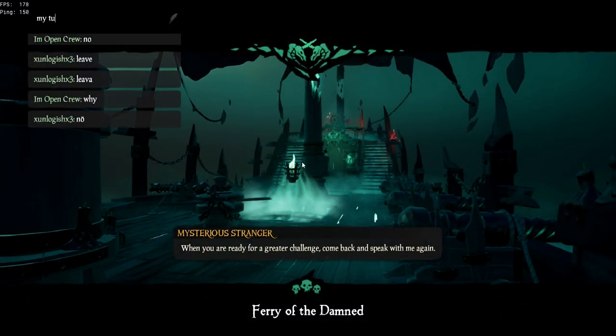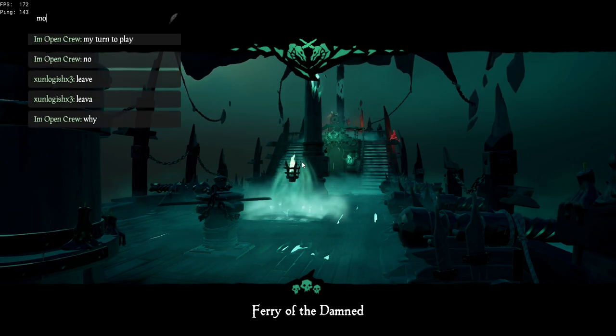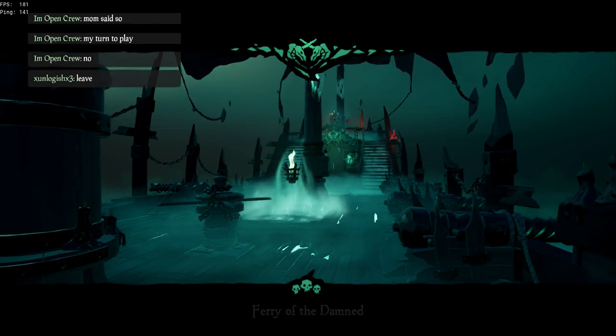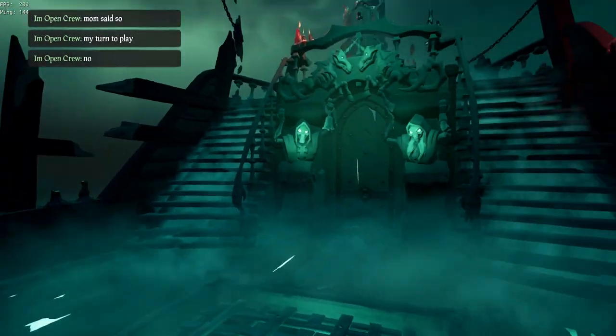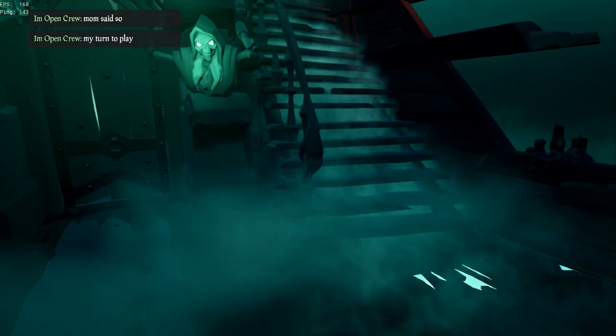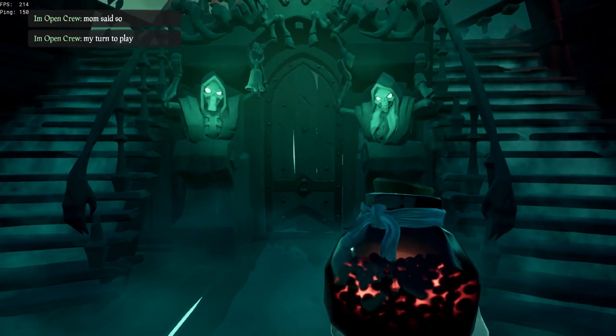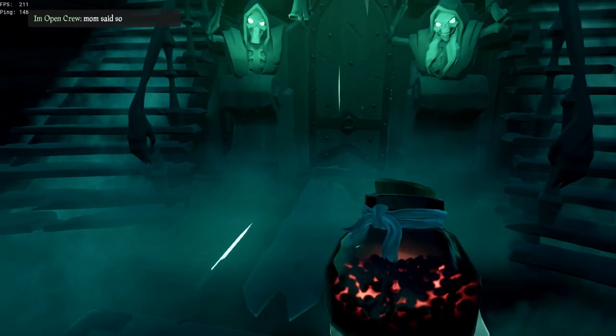Step five: when they keep complaining about wanting you to leave, tell them it's your turn to play. These are the true toxic players of the seas. They're just mad I have their splash tails.